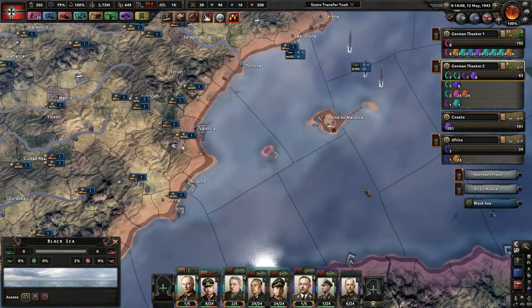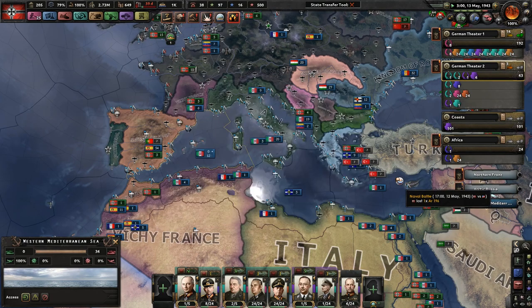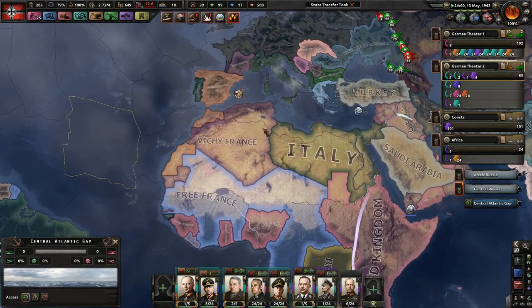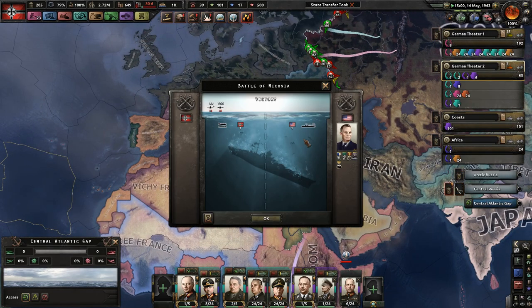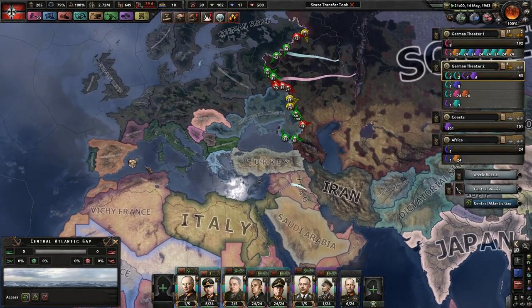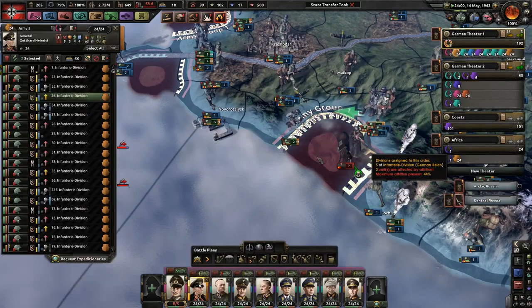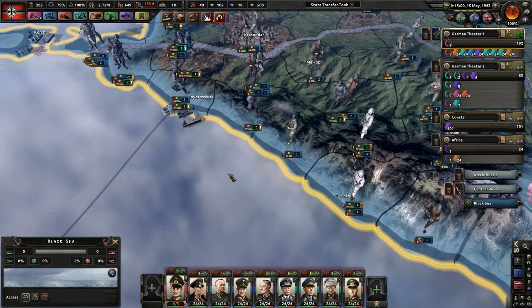We can add someone to our alliance and get more resources, not just for us but for our allies as well. When we attack Brazil, it's going to be such a slogfest, and I want to make sure that our faction has enough supplies and resources so we don't have to worry about obtaining more for our war efforts.